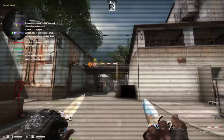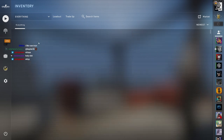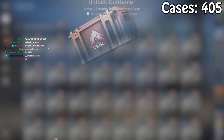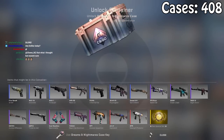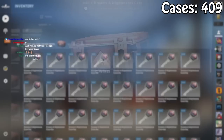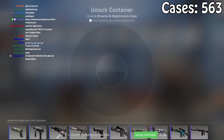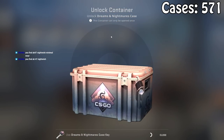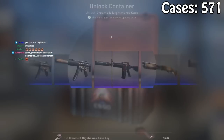At this point I also had a bit of a problem — I had too much money left over. Naturally, I decided to do the financially sensible thing and blow it all fast opening on 175 Dreams and Nightmares cases. Someone in chat said don't fast open — too late for that. You're on the wrong stream for that, buddy.